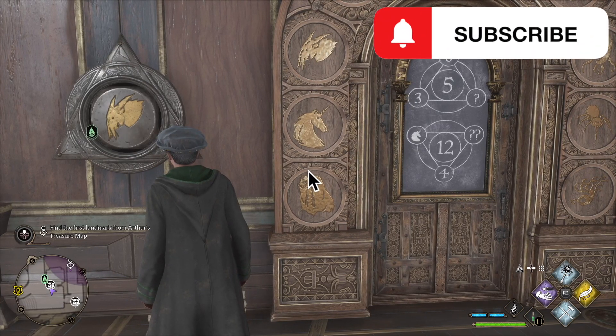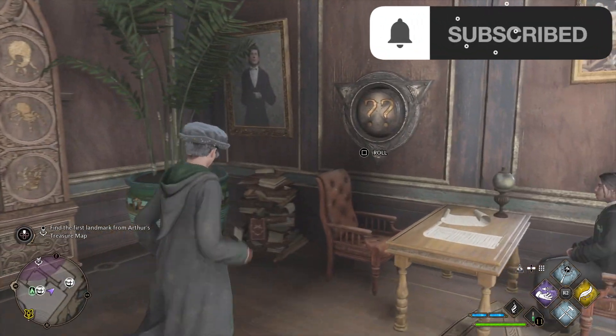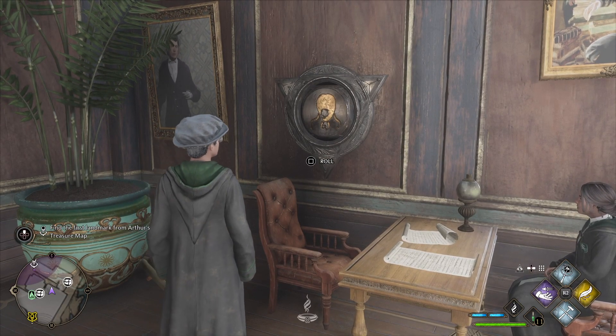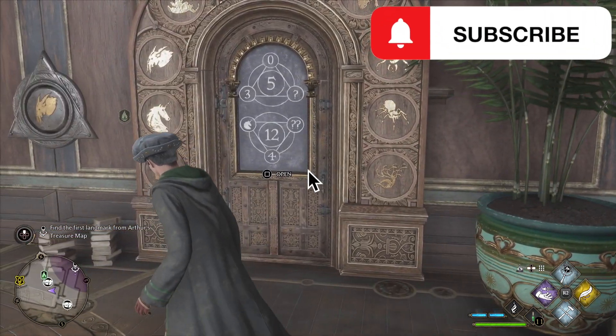Turn directly to your left hand side and there's the first question mark symbol, and then just to your right you've got two question marks there on your right hand side — and that's the logo for you. That's going to get that door open for you.